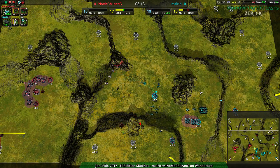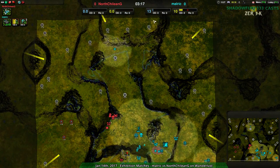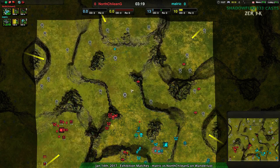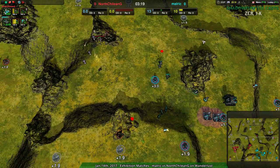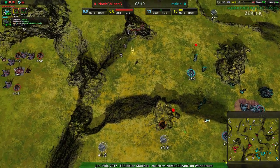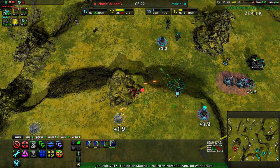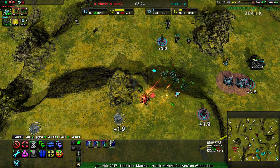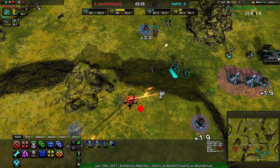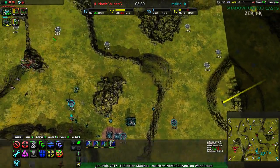Malaric does have radar. If they were to go a bit north, that would actually give them enough leeway to build up in the northeast without being detected. I don't think North Chalian G is necessarily going to do that, because they are very focused on the front lines and on keeping Malaric from building up too much.